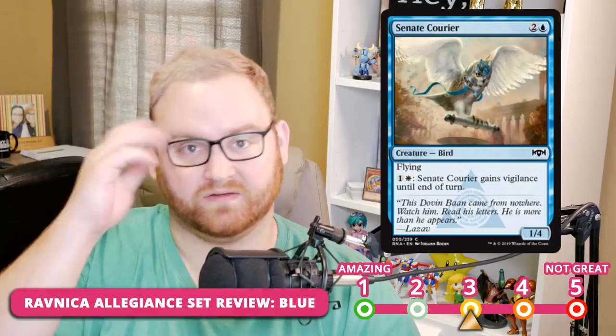Senate Courier is a three-mana 1/4 flyer. You can pay two and white to give it Vigilance until end of turn. It's probably solidly in the 3 slot for Limited. A flyer provides evasion in Draft and Sealed, though Orzhov and Simic both have tons of flyers too, and there's a lot of flying hate in the format from Gruul and green in general. Still, at four toughness it blocks a lot in the air well, and attacking with Vigilance is great against Orzhov decklists. For Standard, it's a 5 — too expensive and too narrow. Even if it were a three-mana 1/4 flying vigilance, it probably still wouldn't see Standard play.